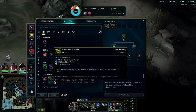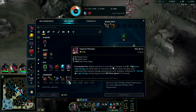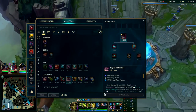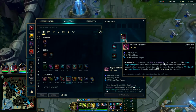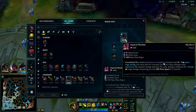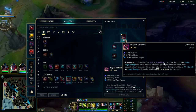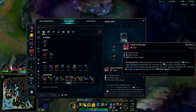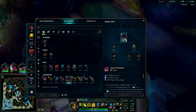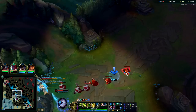We could justify Chemtech Putrifier, or we could still go for Imperial Mandate. R slows and immobilizes, so our E, Q, and R gives us a bunch of extra damage. Your abilities that slow or immobilize a champion deal additional magic damage and mark them for 4 seconds. Ally champions detonate the mark dealing more damage, granting you both extra speed. So you do more damage to them, your allies do more damage to them, and you and your ally both get sped up. This item's kind of strong.